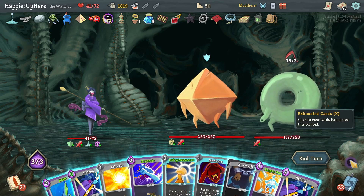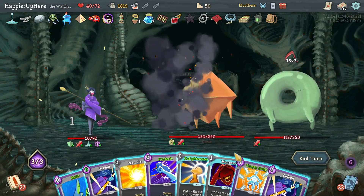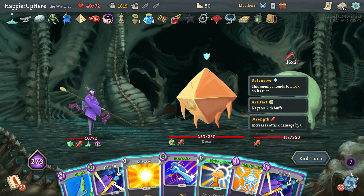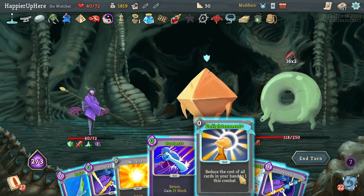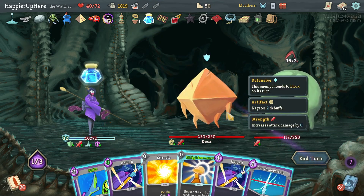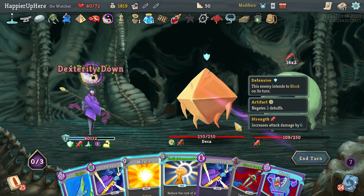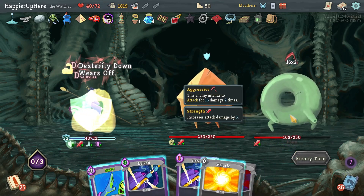32 — I'm able to get rid of the last Normality. Madness hits the Protect. 32 — this will be 27, then 32 with Empty Body and Protect. Cut Through Fate, Ritual Dagger — won't be able to use this turn but that's fine. Enlightenment just to avoid having it in my hand.